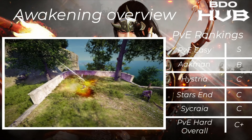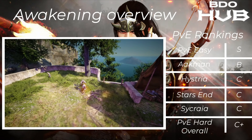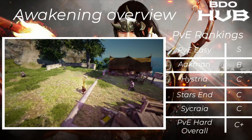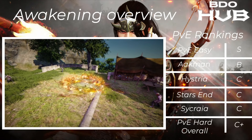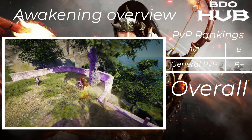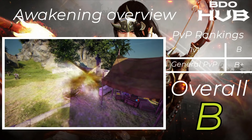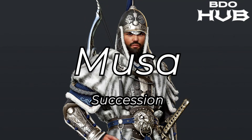The Awakened Musa. This is fantastic at low-level grinding and at those higher spots because you just rush through — hence the S. Akman B, Hysteria C, Starzen C, Sycraia C, PvE hard overall as stated. For 1v1s a B, and in general PvP a B+, so overall for the class — PvP and PvE — a B.